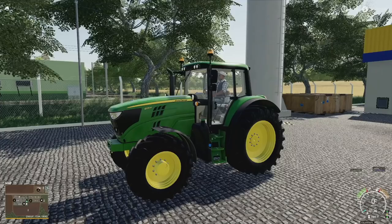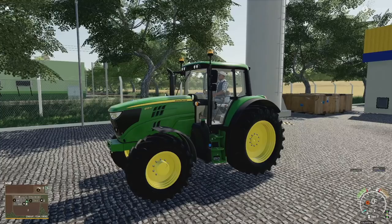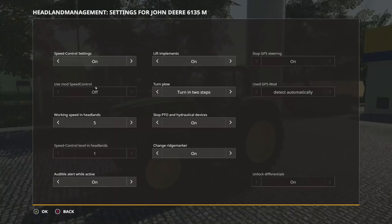In order to use this you have to have headland management enabled. In the game you can do it with Left Shift + X. You can see on the right-hand side there's a little HUD popping up with your numbers, and you activate it with Ctrl + Shift + X. In here you've got a couple different things: reduced speed functions, raising and lowering implements, turning the plow single stage or two stage via the center position, raising and changing ridge markers, designating and re-engaging PTOs and hydraulics, and a beep when headland management is activated.